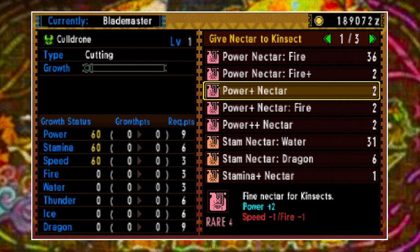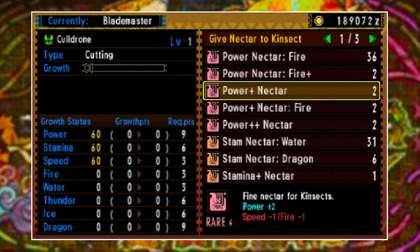Power will decrease speed, stamina will decrease power, and speed will decrease stamina. You can see why, if you're going for the Ultimate Kinsect, it requires you to feed the Kinsect nectars in a particular order so as to ensure that everything ends up at 96 at the right time and you don't end up subtracting from the wrong stat at the wrong moment.